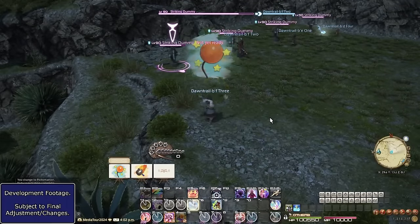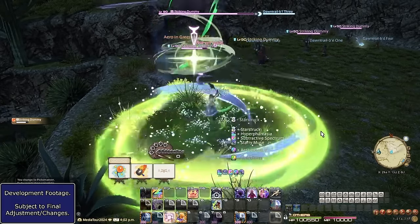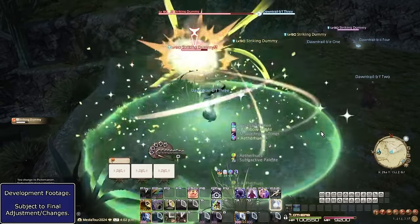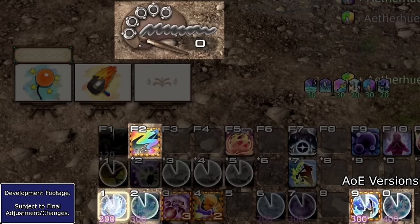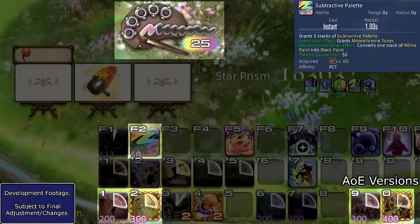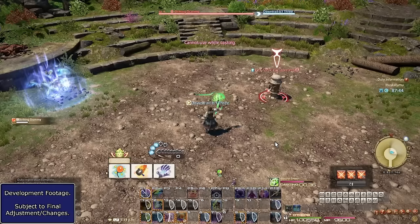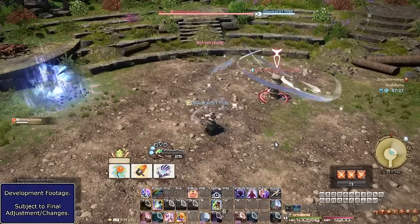Moving on to Pictomancer. This one works entirely differently — I would describe it as an upkeep job. You must constantly maintain your paintings for maximum damage. At the start of any duty, you want to paint on all three of your canvases, which have lengthy casts inside combat but no cast outside. We have a basic spell combo for single target and AoE. Completing this combo gives 25 gauge and a color splotch. With 50 gauge, you can use Subtractive Palette, which turns one of your color splotches into a dark splotch. If you don't have one, the buff applies when you next gain one. You can spend splotches on Holy, or Dark Comet if you have a dark splotch — the Dark Comet is naturally stronger due to the restrictions.